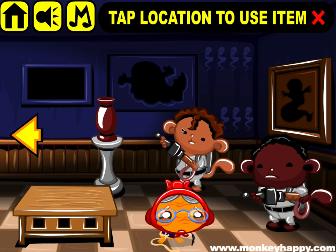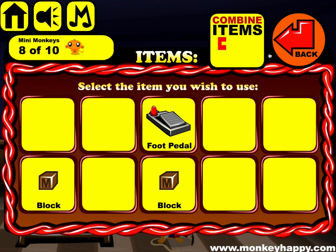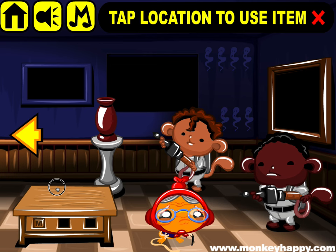Combine these two and stick that in there. Now this ghost goes in here, and then we've got these blocks to put in here.